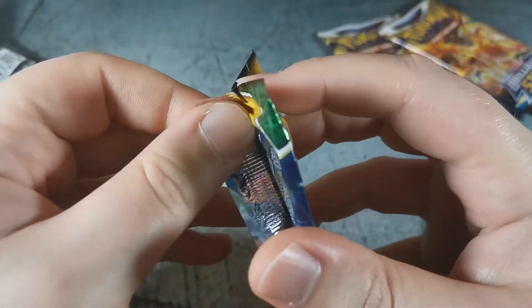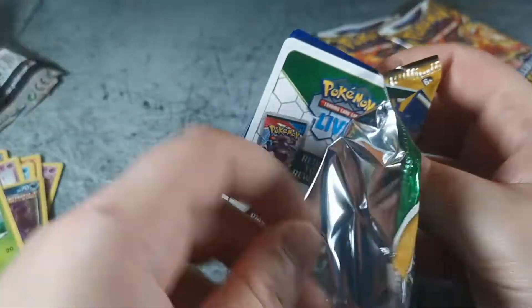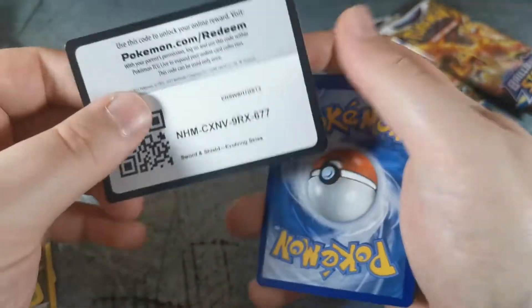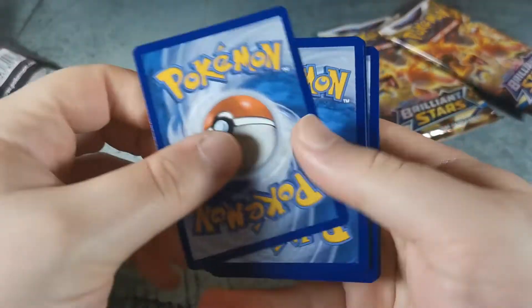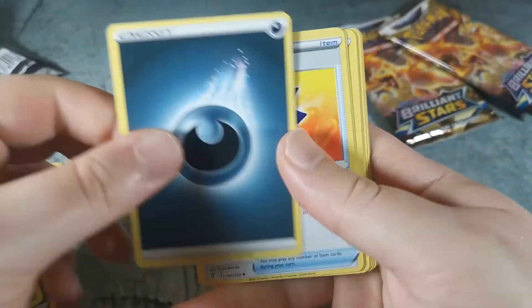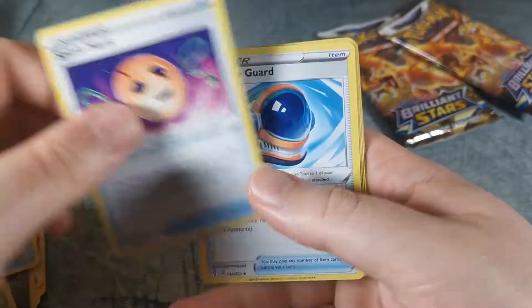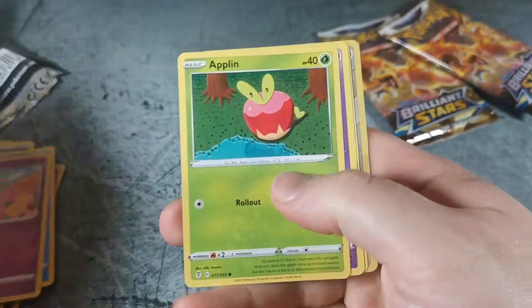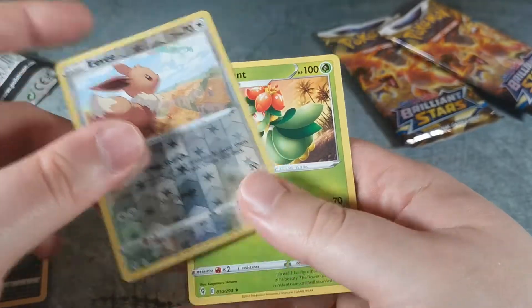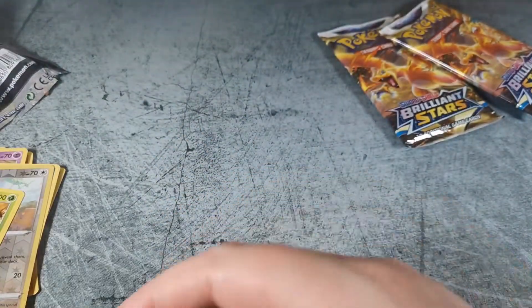Evolving Skies — still need a billion cards out of here. Elemental Badge, Spirit Mask, Full Face Guard, Timpole, Cutiefly, Cutiefly, Applin, Sableye, Nickit, Eevee reverse hollow, and a Lily Gantz.